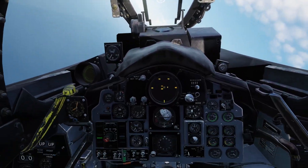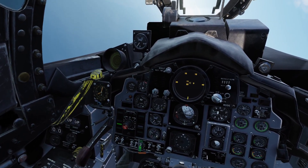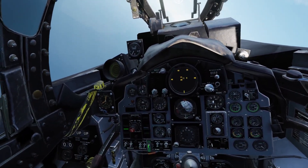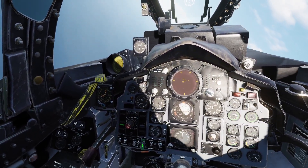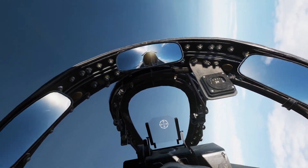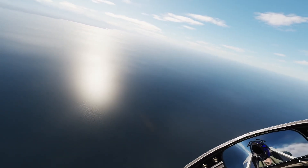Now let's talk about the gun. In order to use the gun, we use the gun trigger, but first there's this little switch right here with the cover on it — that is what we use to turn on the gun for firing. The gun is actually already turned on; I just turned it off and back on. As far as using the gun sight with the gun goes, the gun sight is very primitive, so I just like to point and shoot like old World War II aircraft.